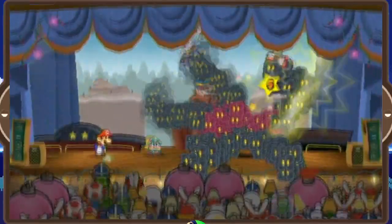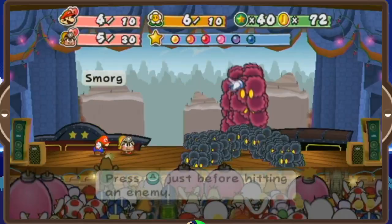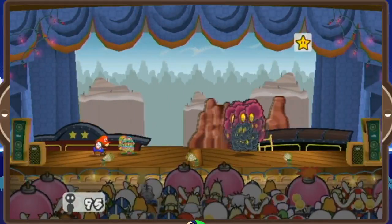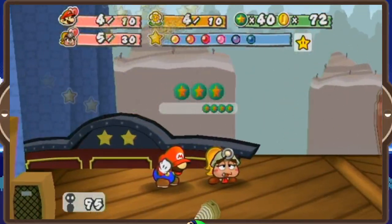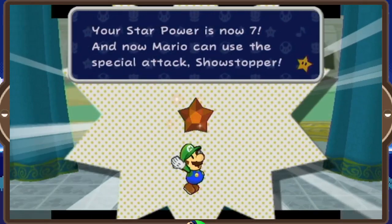I'm really out of practice with this fight and don't have much experience with it either. You may have also noticed I have a fourth move now in Rally Wink, but this move is completely useless for me — ranking up with Merlin again is mainly for the extra attack power, because giving Mario an extra turn doesn't really help whatsoever. Just like that, we already have six crystal stars. Man, this game just came and went.